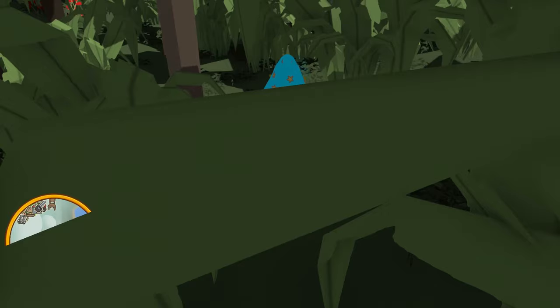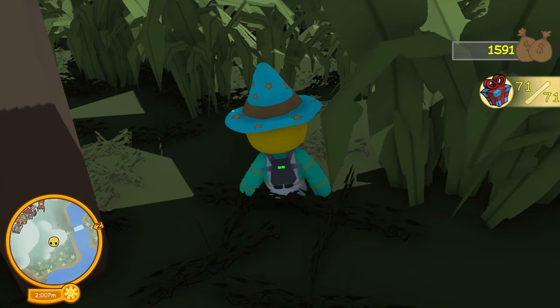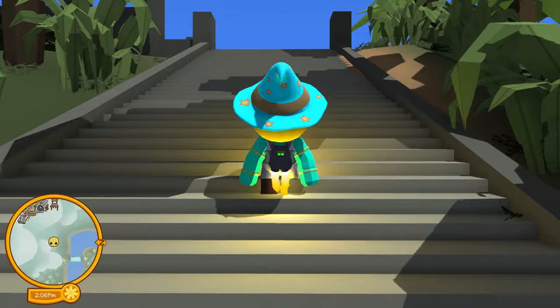Let me know down below what you think this present is going to give us, and smack that like button for more Wobbly Life in the future. Here we go. Unlocked propeller hat! I'm so excited. I want to go check out this propeller hat. We have a jetpack, right? What does a propeller hat do? Does it make us actually fly with our head? I don't know how to explain it, because this jetpack is awesome itself, but how could a propeller hat be even better?